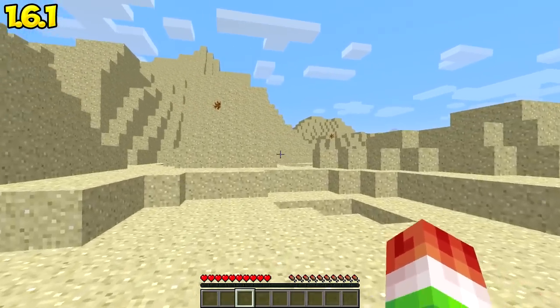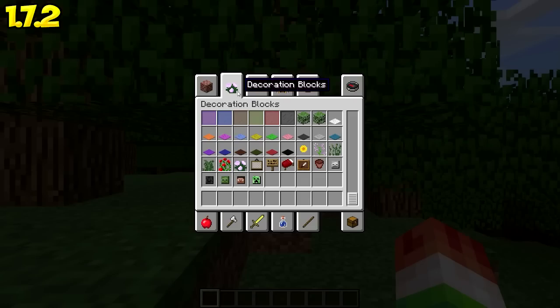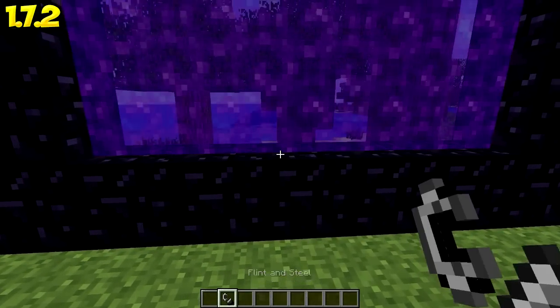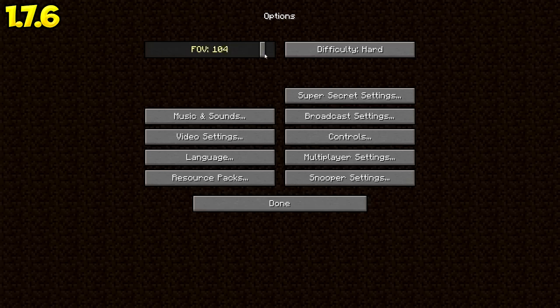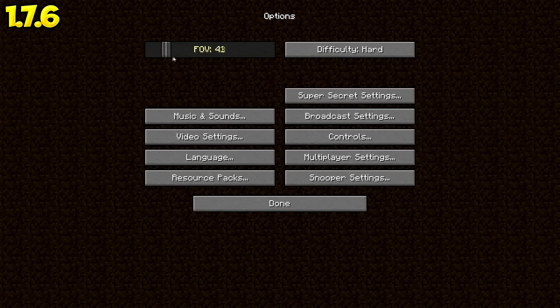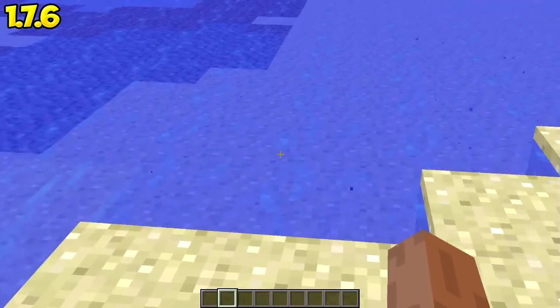Deserts no longer contain water lakes. In creative mode, the display symbol for the decorations tab was changed from a rose to a peony. Nether portals can now have different widths and heights. The Mojang splash screen has been changed. The minimum setting for the FOV option is now 30 instead of 70, so you can go all the way down to 30.